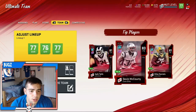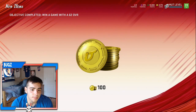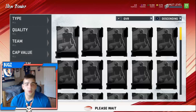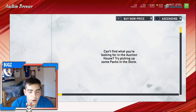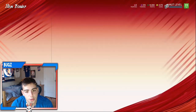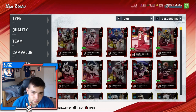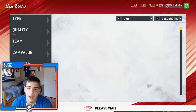When you go into your binder - not sets, your binder - you're going to notice that a lot of these elites are very cheap right now, and I'm going to tell you what this means. Chris Harris and Saquon - their quick sell value - is anyone going to buy them? No. Every elite right now in the game is actually very cheap.